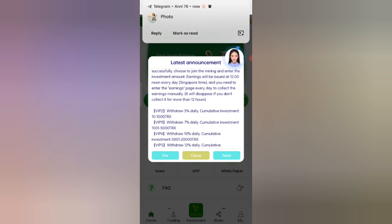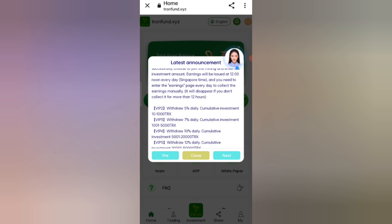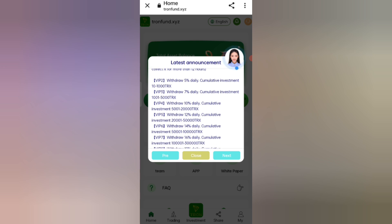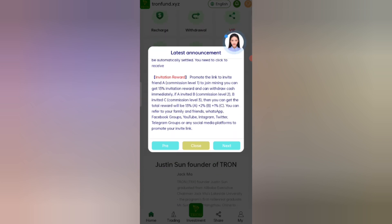After signing up, you can see the latest announcements. You will get 800 TRX. For VIP tiers: if you recharge 10 to 1000 TRX you upgrade to VIP 2 with 5% daily commission. VIP 3 requires 1000 to 5000 TRX with 7% daily commission. VIP 4 requires 5000 to 20000 TRX with 10% daily commission. VIP 5 requires 1800 to 15000 TRX with 12% daily commission. The higher the amount, the higher the commission.